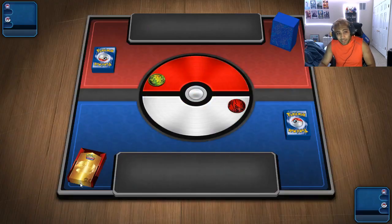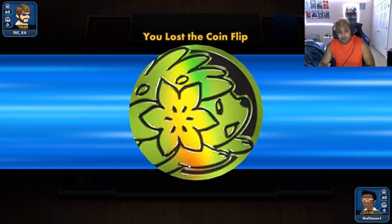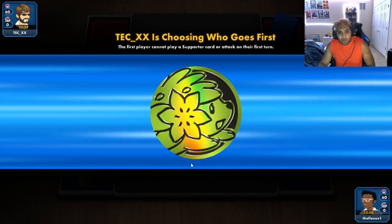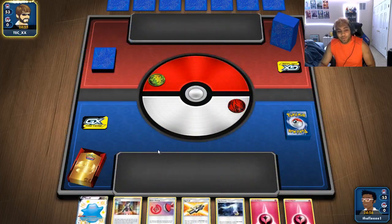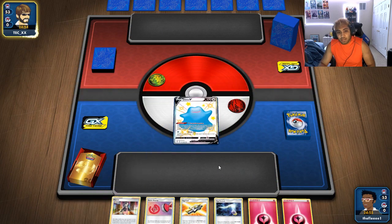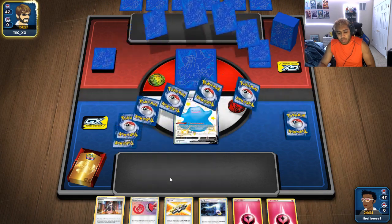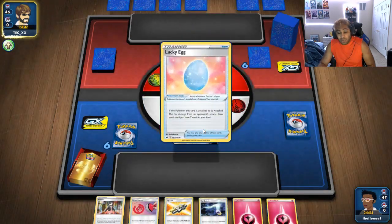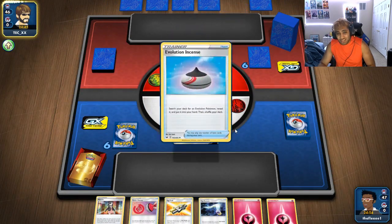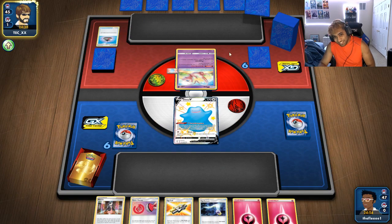Let's go into game two. It looks like we're probably going to be into Urshifu if the sleeves don't lie — the three times I've recorded this video, I've not hit the same matchup more than once, which is kind of funny. They choose to go first. Our hand is okay — we're just going to tackle for two. New opener, interesting — the Ditto in the active really kind of sucks. Lucky Egg, Evo Incense — I don't think we're up against Urshifu. We're up against Mienshao. Interesting.